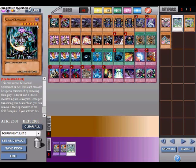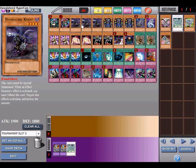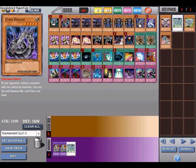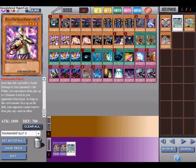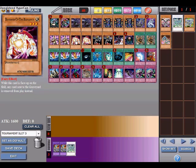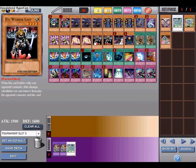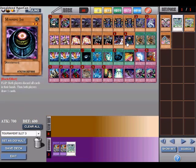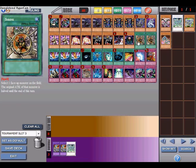First things first, the main cards: 2 Chaos Sorcerers, 3 Doom Caliber Knights, 3 Thunder Kings, 2 Cyber Dragons, 2 Ghost Destroyers, 2 Banishers, 2 D.D. Warrior Ladies, and 1 Morphing Jar.